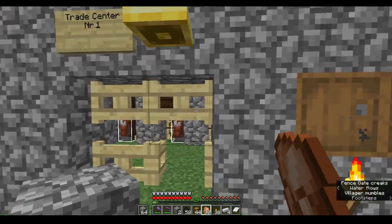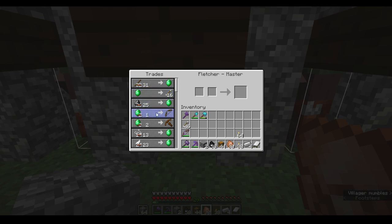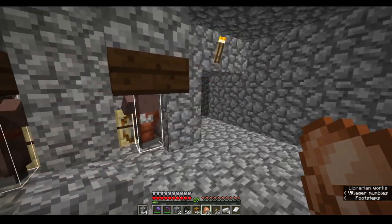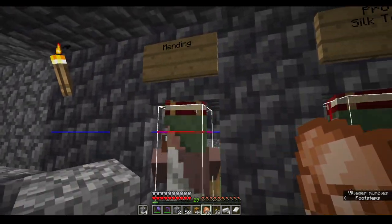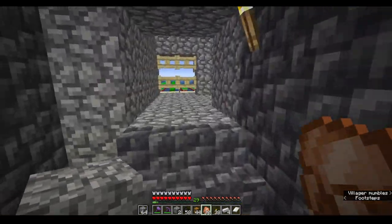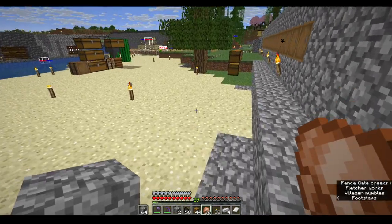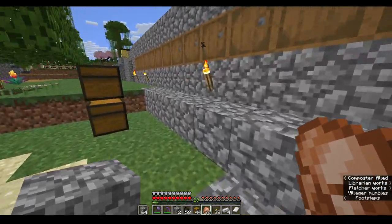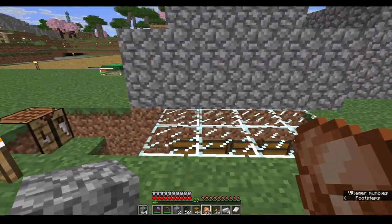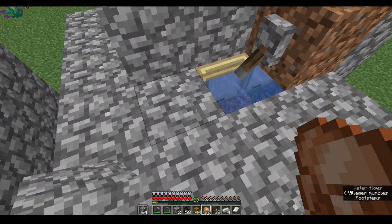Trade center number one, which consists of stick and string trades. Part two of trade center number one consists of books and enchants. And where do I get string from? From this little string duper — it was a chore to set this up.